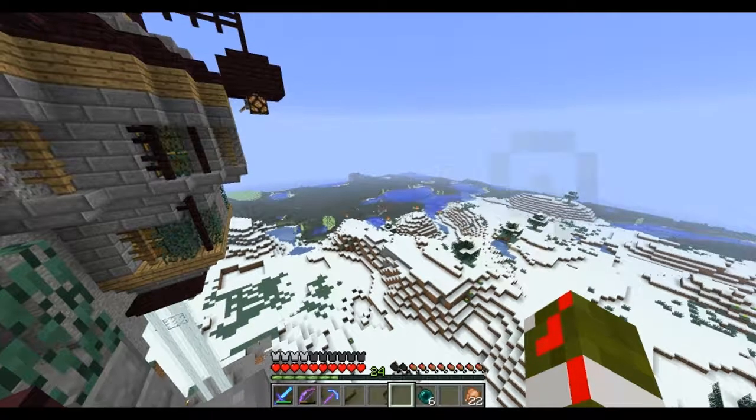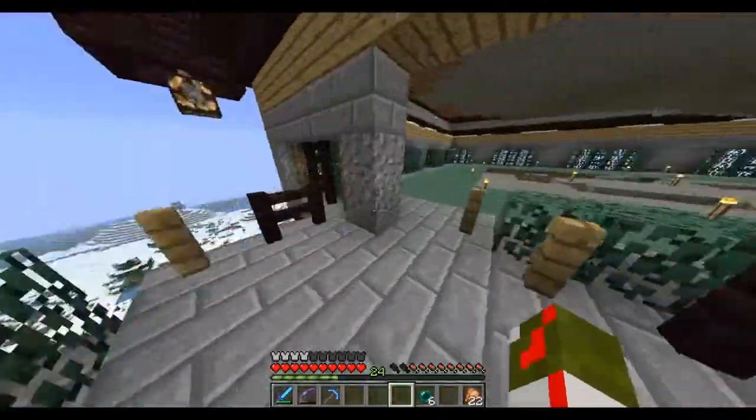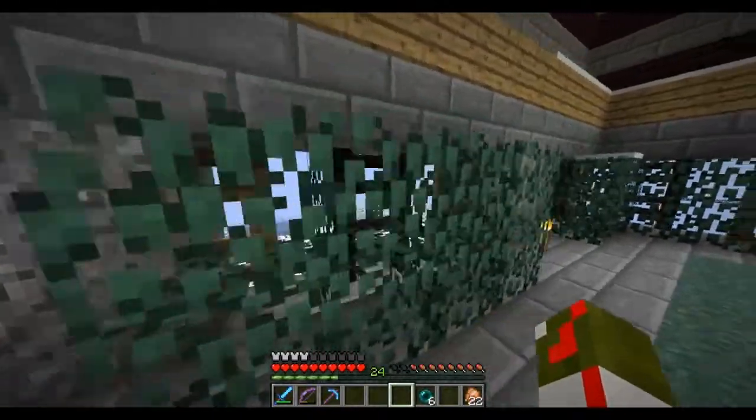Number 47 on the to-do list: make the swamp look presentable, because right now that's not working. I should probably transition into a nice little desert that you guys can't see too well.